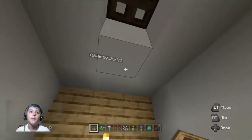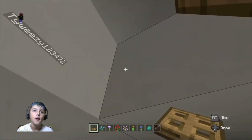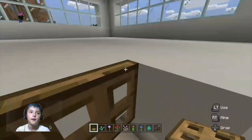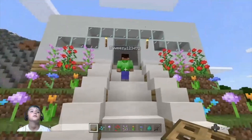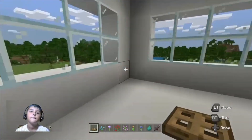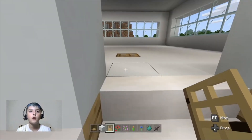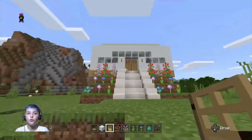So I made this right here. These are right here — now there we go. That's the outside of our house. Now we just got to go finish the inside.